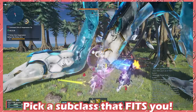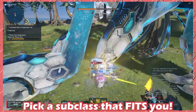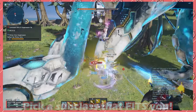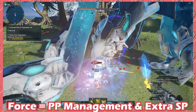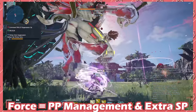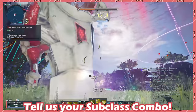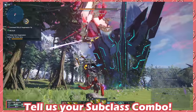Now for subclass recommendations — these are all personal preference, so choose the one that best fits your playstyle. Personally, I use Force for better PP management, and it also allows me some more build freedom from the shared class skills. Comment down below your subclass choice and how you're getting the most out of it, because I love seeing your different combinations.